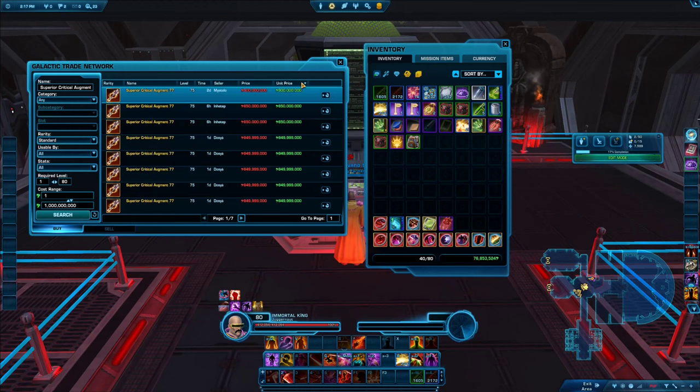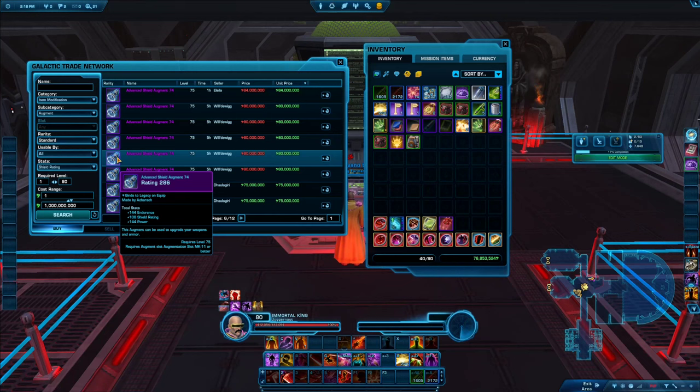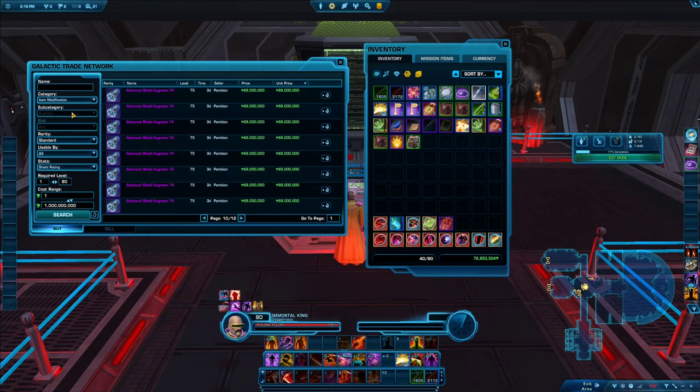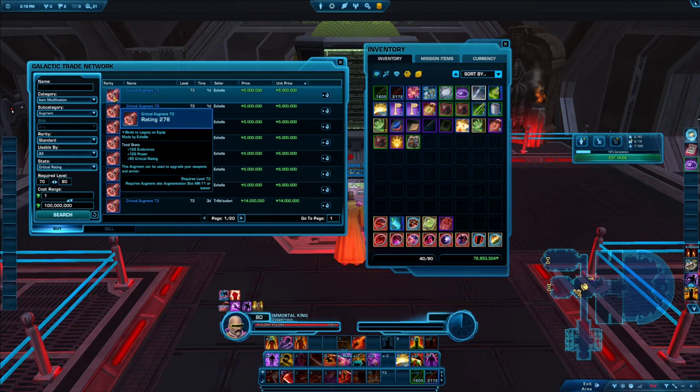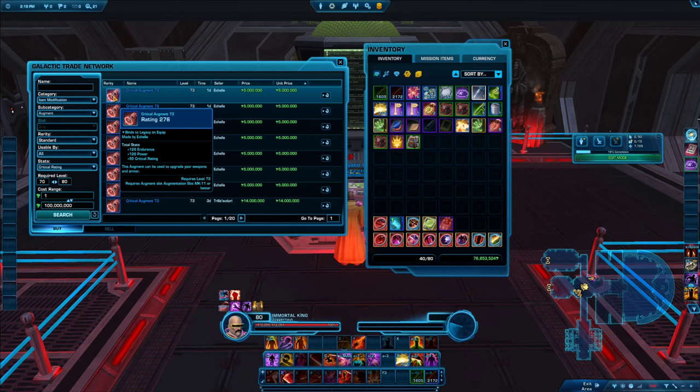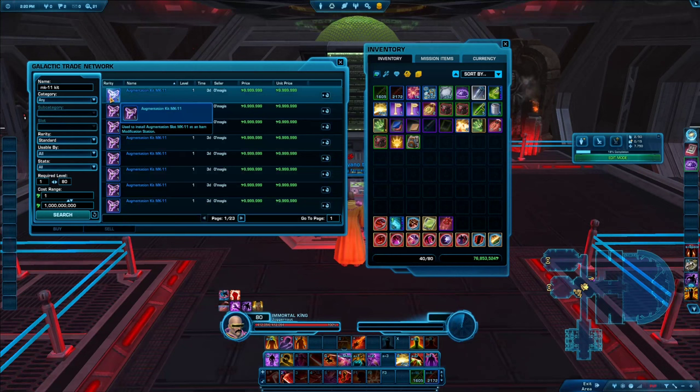The top augments are quite pricey, but there are also cheaper options — like the purple level 74 ones which are almost as good and go for roughly 68 million. If you're a DPS player you'll want augments with critical rating, since that's generally the most useful tertiary stat. If those are too expensive, level 73 augments giving 126 power, 126 endurance, and 95 critical rating can be found for around 10 million or less. Multiply by 14 and it's still a significant boost — roughly 30,000 extra hit points in PvP.